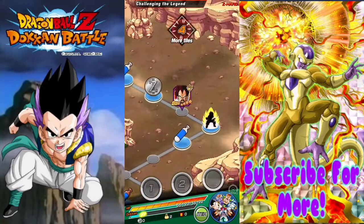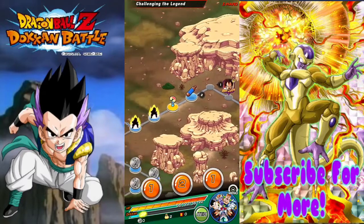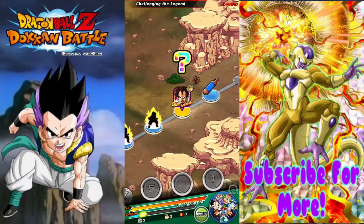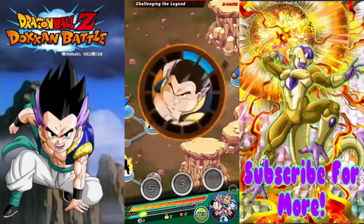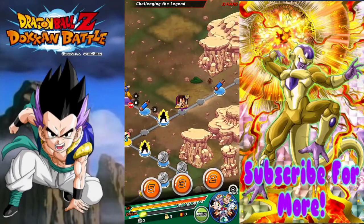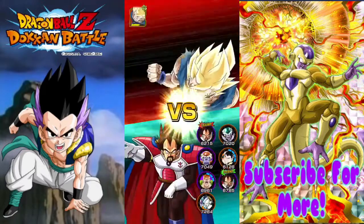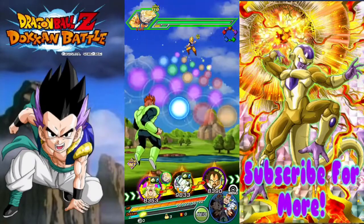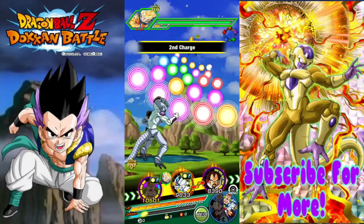Let's do this. Maxing out this guy's super attack is pretty easy actually — it just costs a lot of metals and grind, which is painful. If you guys don't know, the first draw for this guy is him, which you can token into the LR Goku — not the LR Goku, the second form of LR Goku.